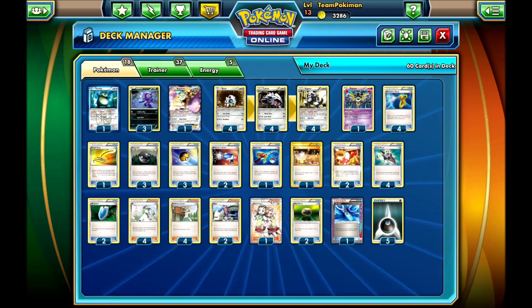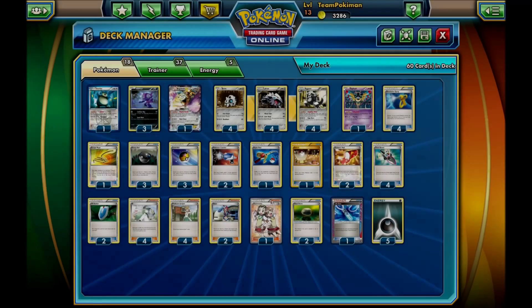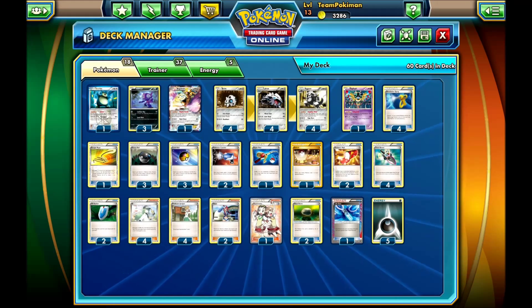The idea is to evolve into Aggron, discard cards from your opponent's deck, then use the Devolution Spray to put Aggron back to your hand, evolve again on the next turn, and get the Devolution Spray back with Junk Hunt. The strategy is kind of weird, but it actually works.